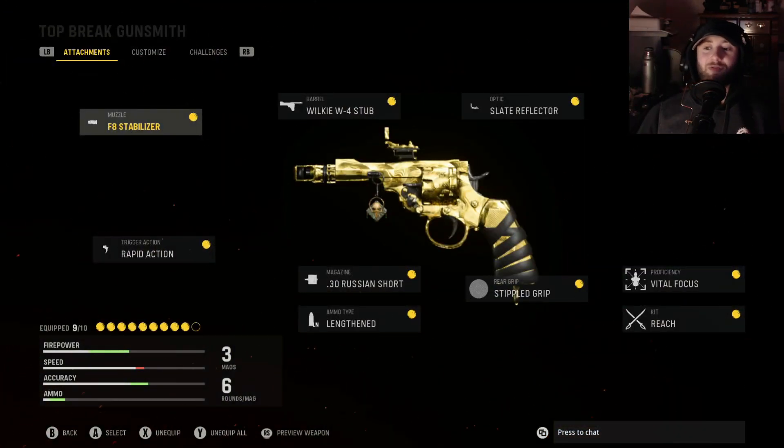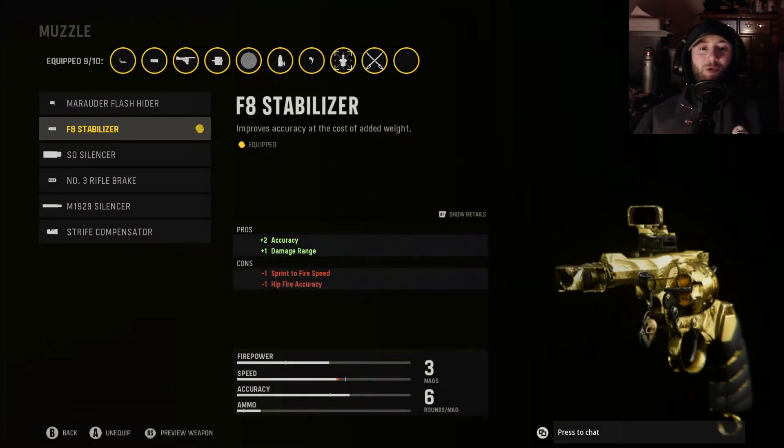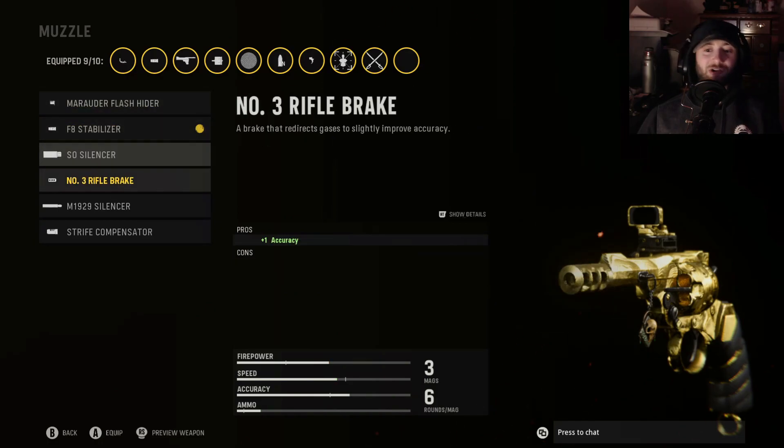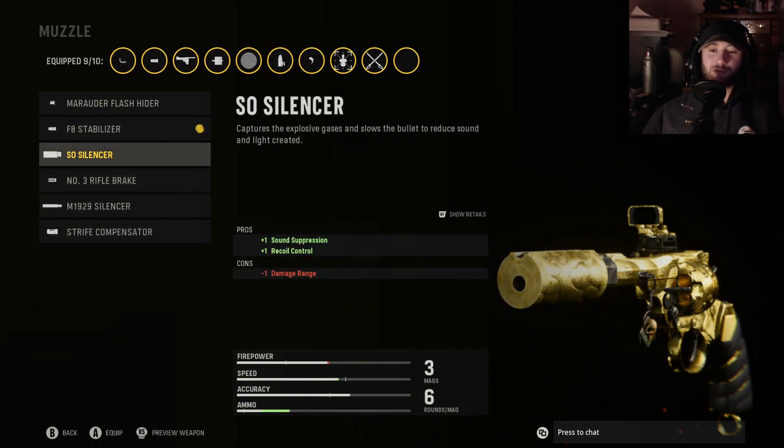Let's start off with the class setup I've found to be, in my opinion, the best for this handgun — whether you want to use it as a primary while leveling it up, or as a secondary to whip out when you run out of ammo. Starting off with the muzzle: the F8 Stabilizer. It's the best balance for accuracy, and you get a little bump in damage range, without hurting your ADS speed or recoil control.